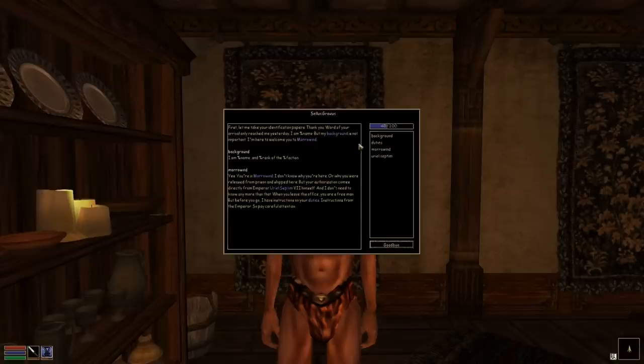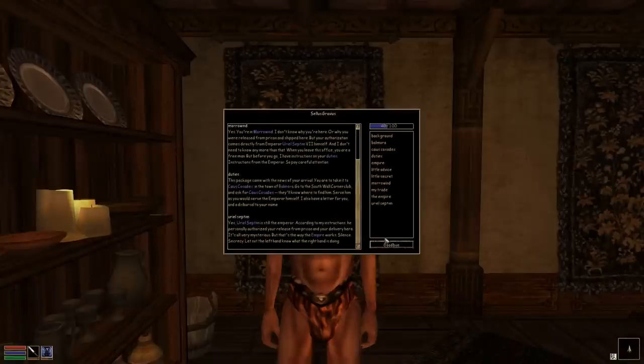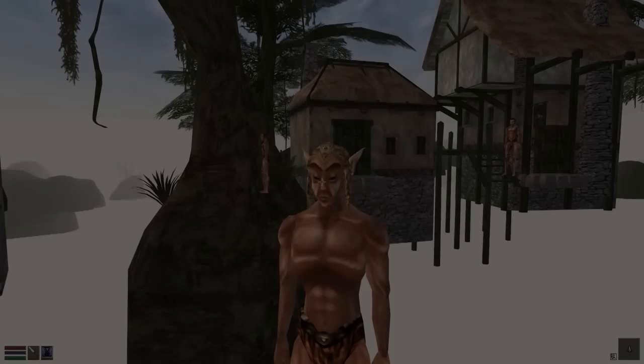Another thing we now have is a functional NPC dialogue system. Notice the journal notification at the bottom. Let's go outside here and get a few more quest logs for our journal.